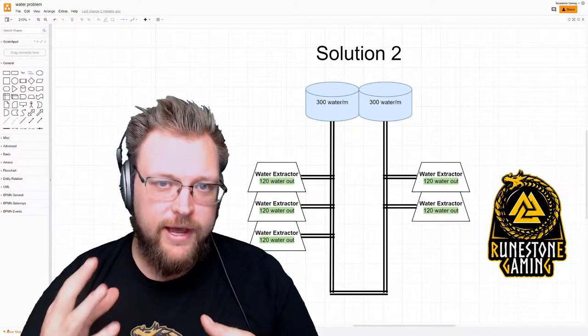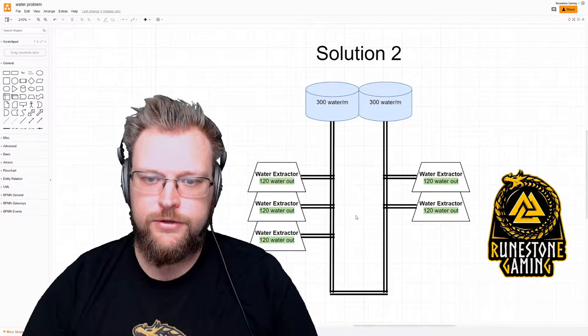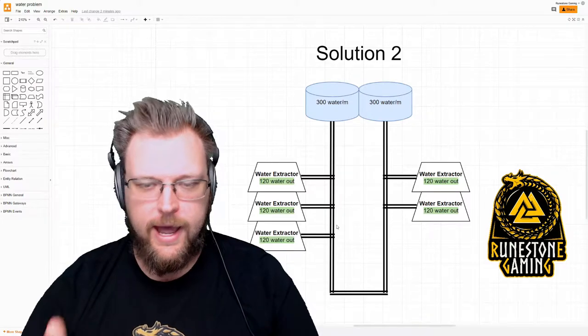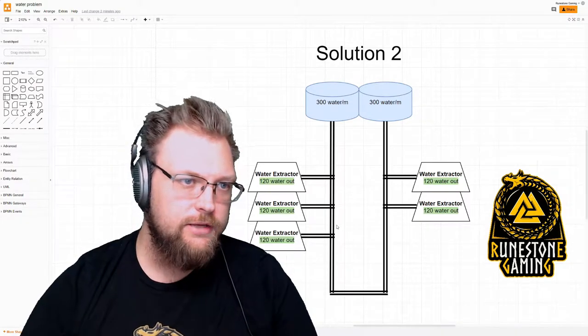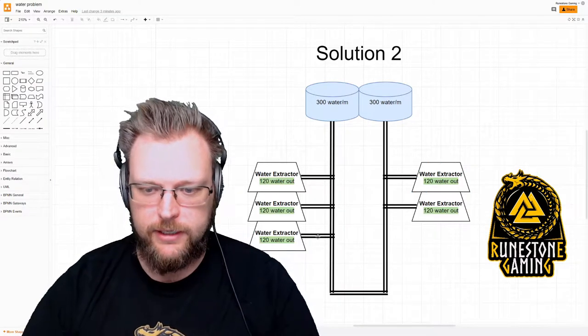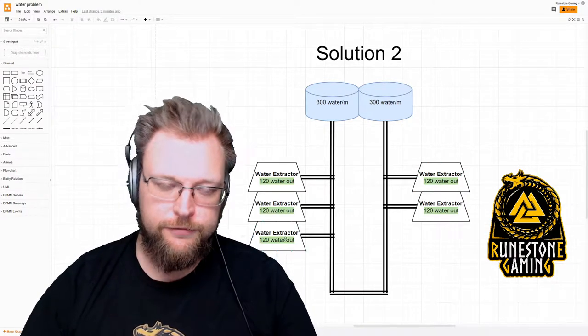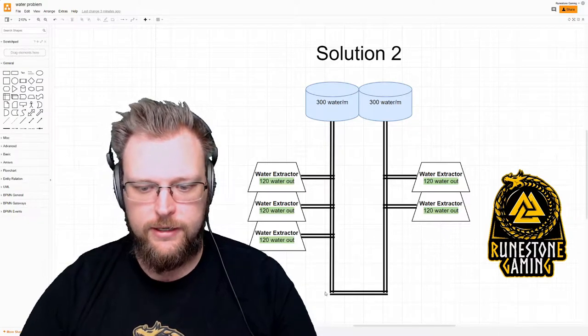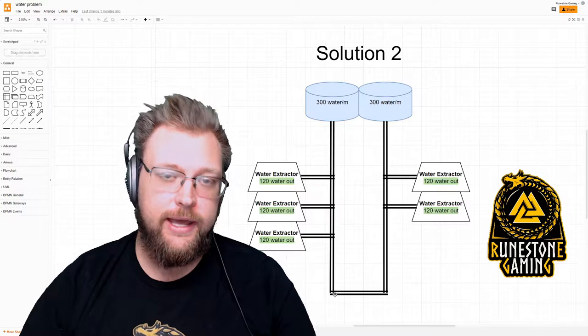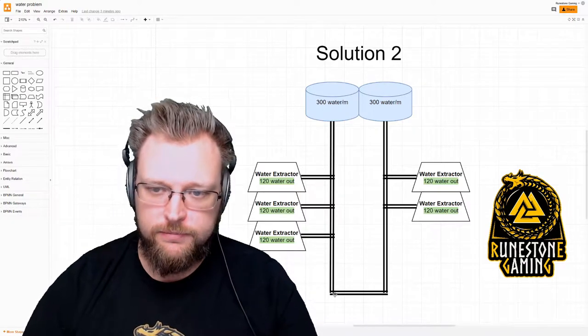You've got five water extractors and two pipes. How do you make five extractors and evenly distribute them amongst two pipes? You lay them out side by side, simply like this, and then you put your fifth one — it could be on either side — and you add a U-bend at the very end of it or at some point along the pipe.